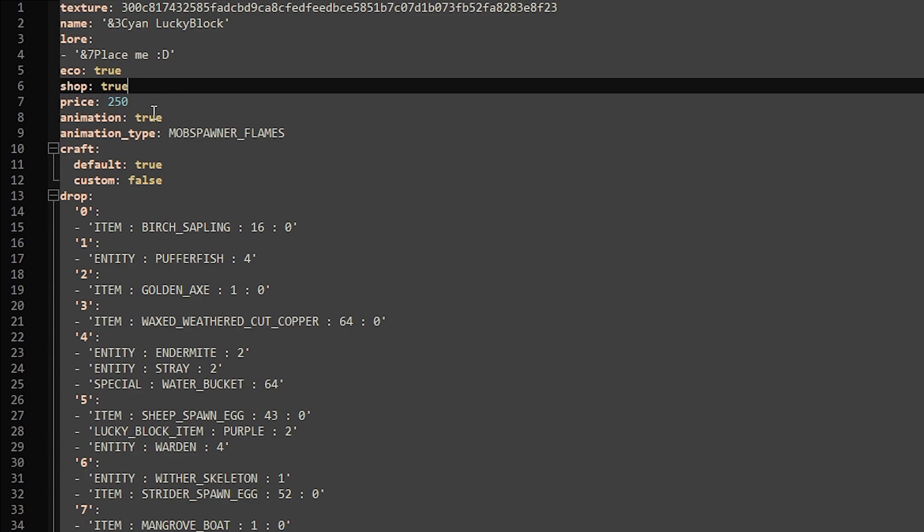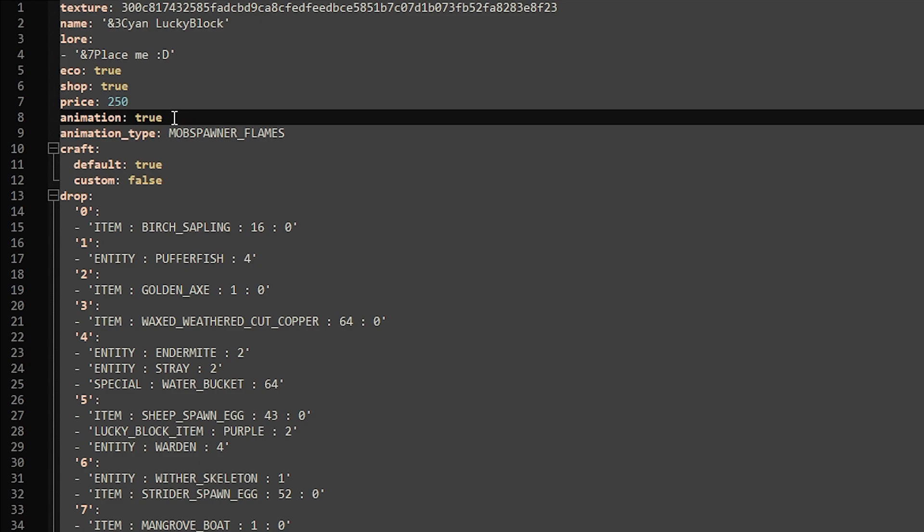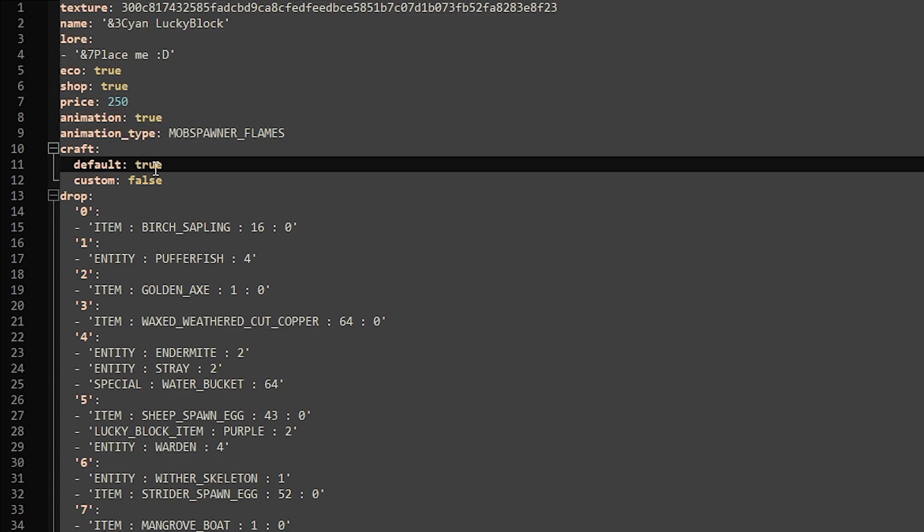You can also change the economy price — if you have Vault installed on your server, you can let players pay to get a Lucky Block, and this determines what price they'll pay. You can also choose if you want animations on or off, what type of animation to show, and whether you want it to be craftable or not. Then over here you have all the different drops.